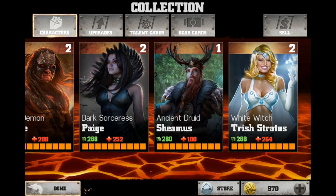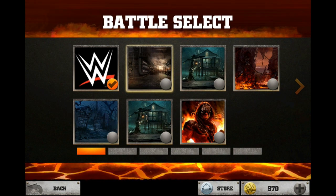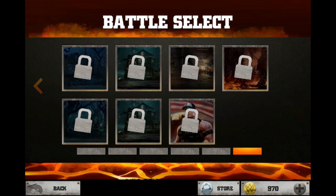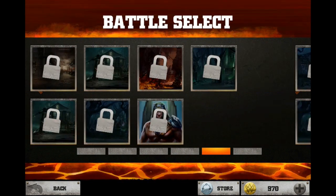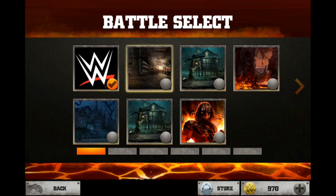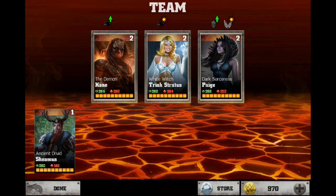We're going to head back to the main menu and play a game. You can see all the different stage selections here — these are all the different stages, and there appear to be boss battles as well. The last one has Ruthless Aggression, then we've got the King of Kings Triple H, The Undertaker, and a couple of others. But first we'll play the first stage as it's kind of like a tutorial. On the left is my current team of three — Kane, Trish, and Paige — and you can edit your team and bring in other superstars. I've got Sheamus sitting out but I'll stick with the team I've got.